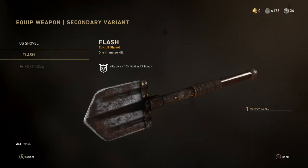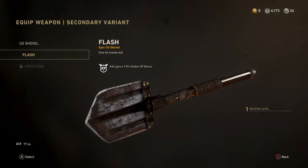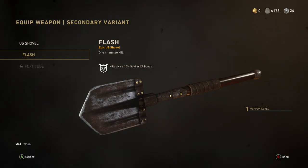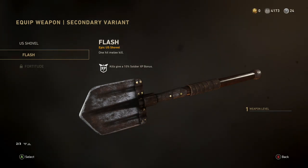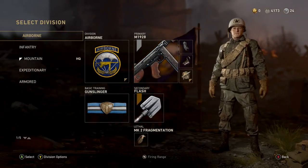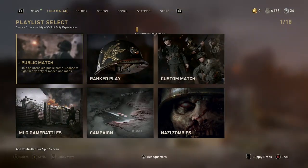Kills give you a 10% soldier bonus XP, which is cool. I haven't used it yet — you can see on the right side of the screen it says one weapon level. I haven't killed a single person with a shovel. That I definitely want to do. Let's play some domination.